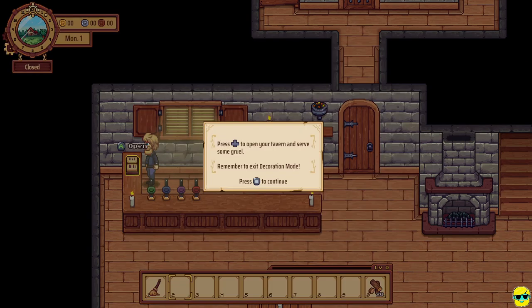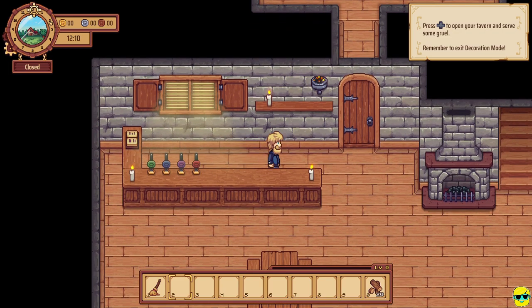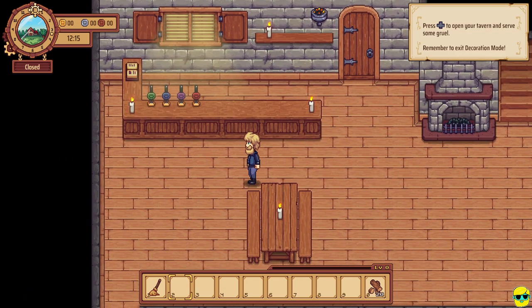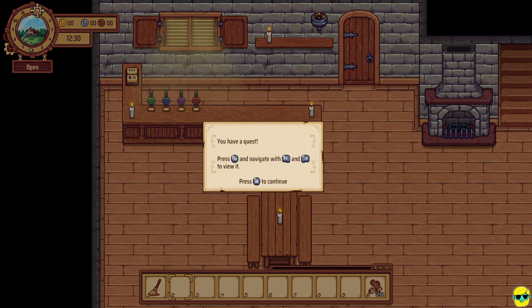Press down to open your tavern and serve some gruel. Now, this really threw me off when I first started the game — you can't be in decoration mode and move things around if your tavern is open, except for some small things like candles. Rearranging tables and things like that when the tavern is open is a no. So if I push down, you'll see that below the clock in the upper left corner, the sign is flipped to open.